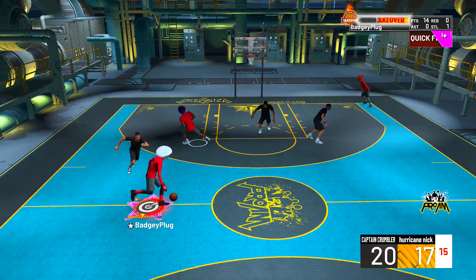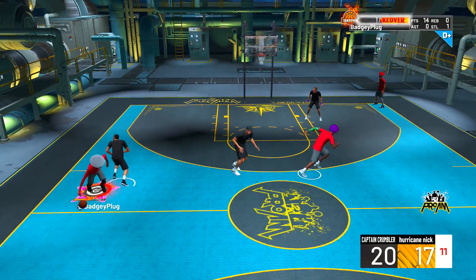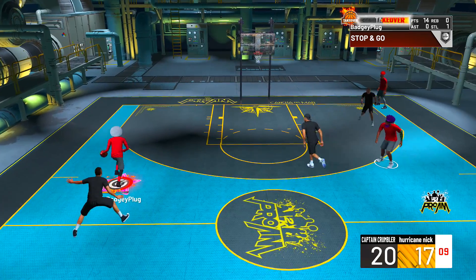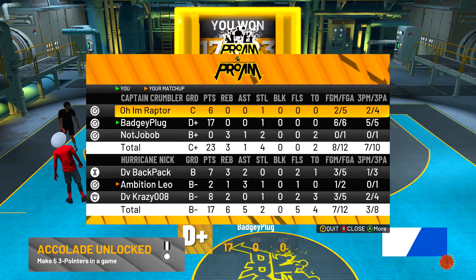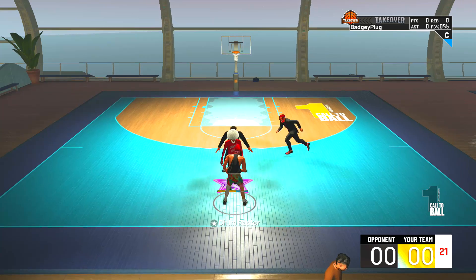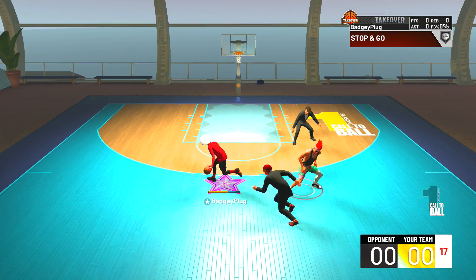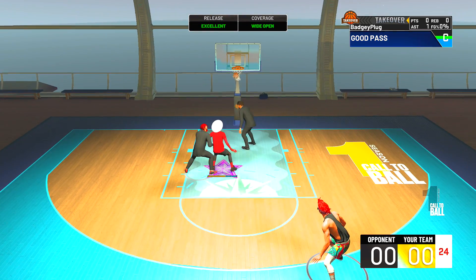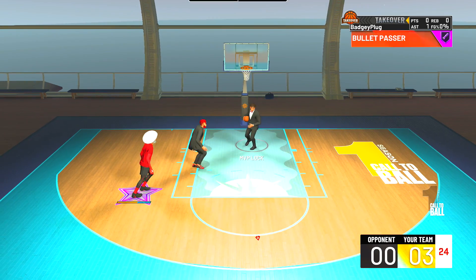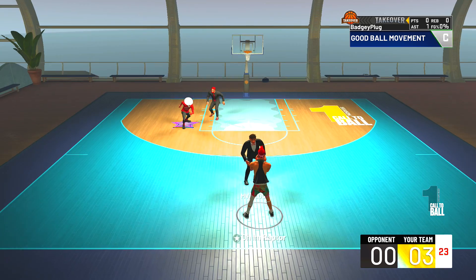For example: I'm playing next gen, running down the court, the ball is in my left hand. A lockdown comes from the right side, he's on my right hip, hits X or Square on PlayStation, and my guy acts like he just randomly broke both his hands and cannot hold the ball anymore — he just drops it right away. He forgot how to dribble. And it works the same way when I'm on defense.